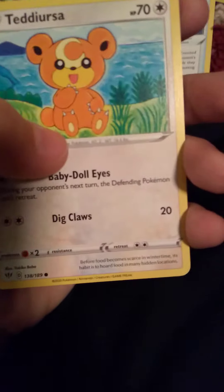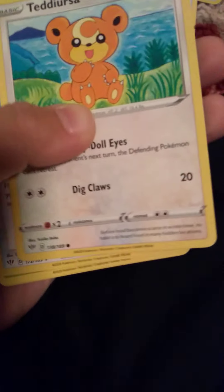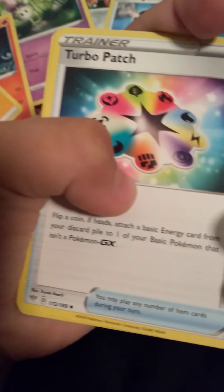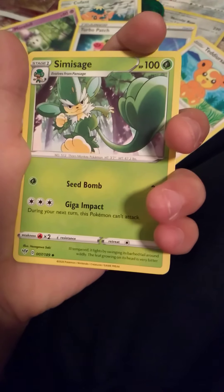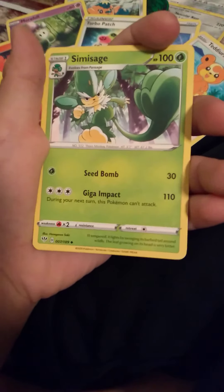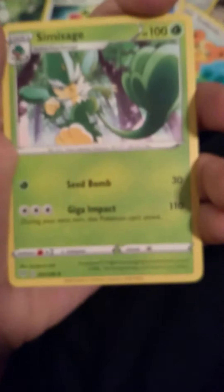I got Teddiursa — I'm getting some trash cards right now. I got a Turbo Pass — like, all the energies turn into a Turbo thing. That's pretty sick. Next card — oh, finally we're getting something good. We're getting a Simsage which does 110 damage. 100 health? That's sick, guys.